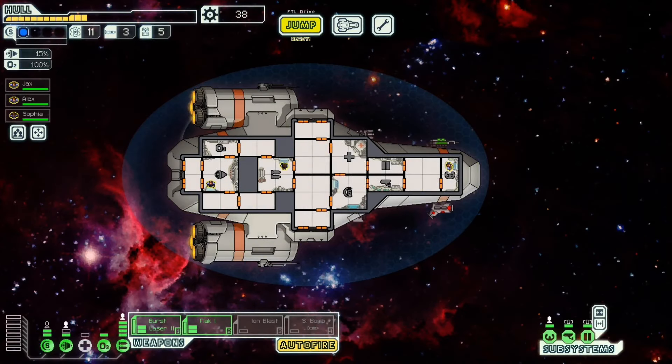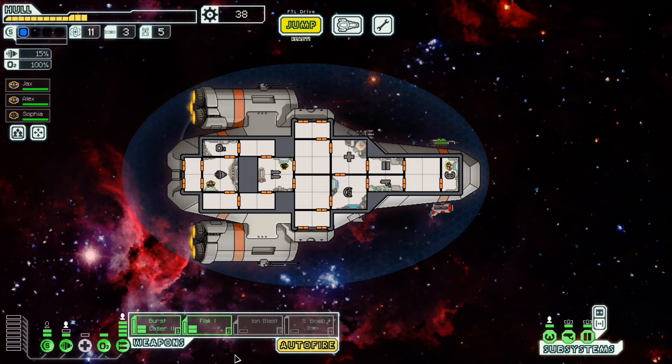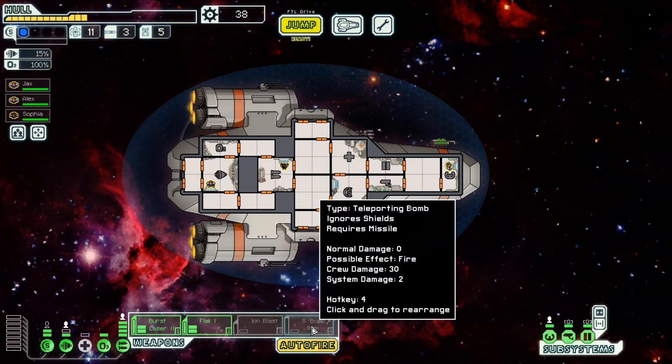Ladies, gentlemen, and you beautiful in-betweens, hello and welcome back to FTL: Faster Than Light. I'm Computer, and last episode we stumbled our way through the first sector. We've got some pretty neat weapons: we have a burst laser, which we started with, a flak cannon, an ion blast, and a small bomb.